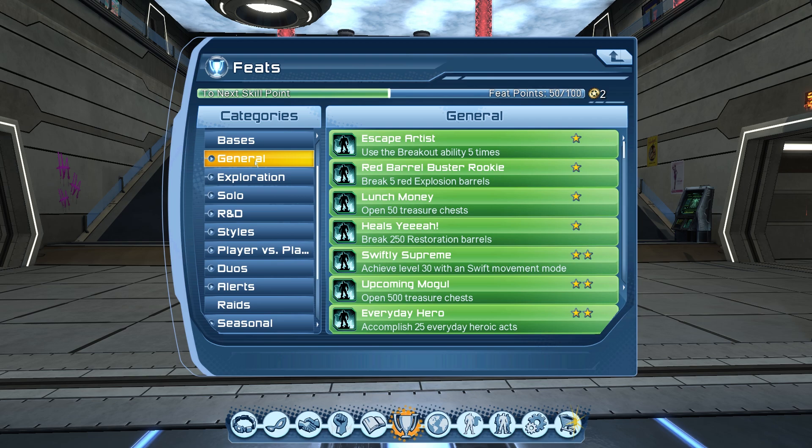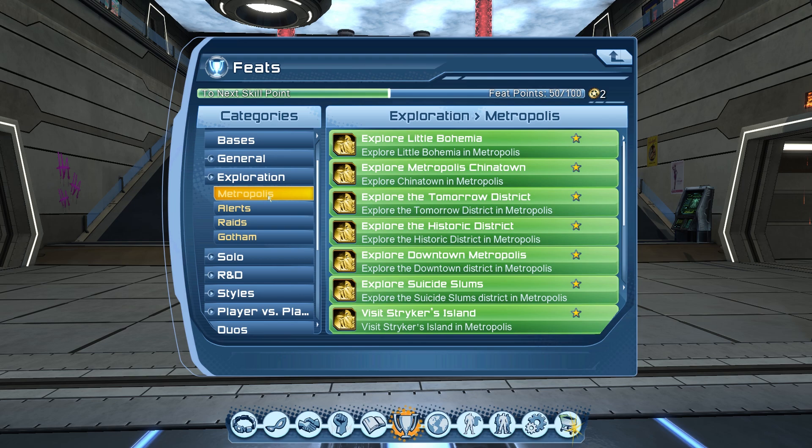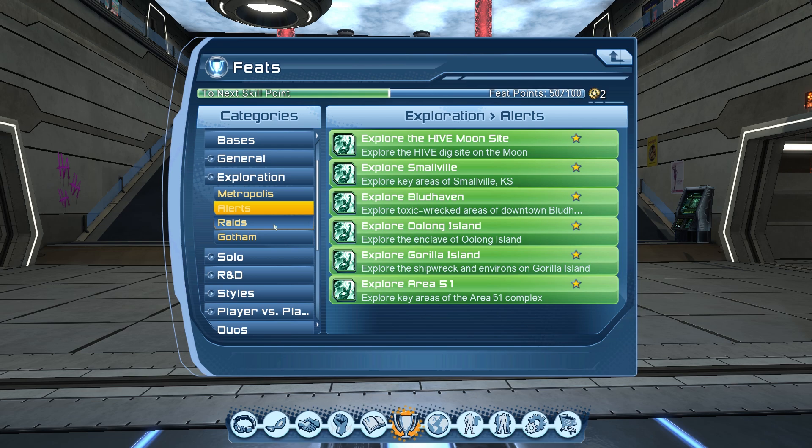One of the easiest feats you can get is under exploration. All you need to do is visit the locations mentioned under each open world and instances, and boom — you get the feat. Easy skill points.